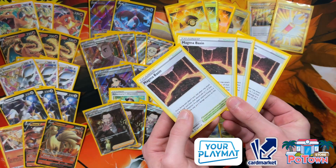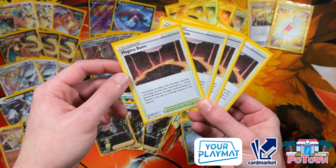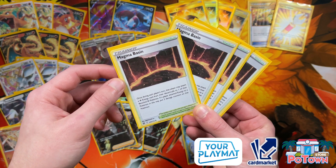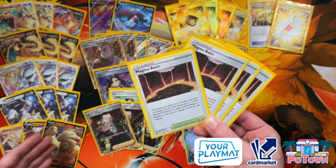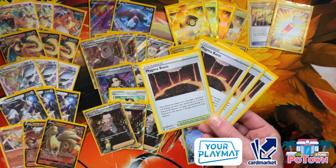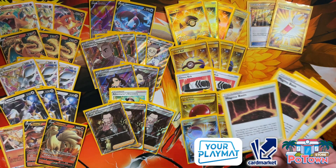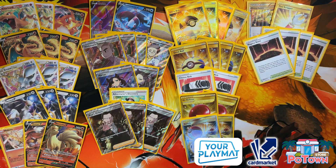We're running four copies of the Magma Basin Stadium card — one of the best stadiums from the new set. Once during each player's turn, that player may attach a Fire Energy from the discard pile to one of their Benched Fire-type Pokémon, and if they do, they put two damage counters on that Pokémon. This sets up Moltres to attack, and allows attackers to be set up in one shot. Arceus can attack in one turn with Energy Switch, Ninetales can attack in one turn, but Charizard requires more setup, so you utilize Arceus first with Double Turbo Energy. Magma Basin also lets you get rid of Path to the Peak, which would otherwise shut down Lumineon and Crobat.